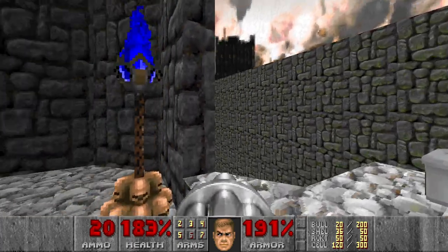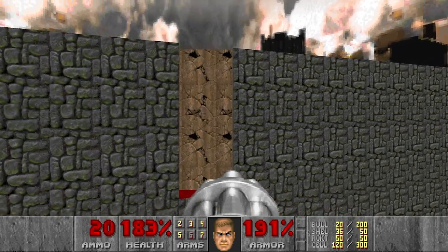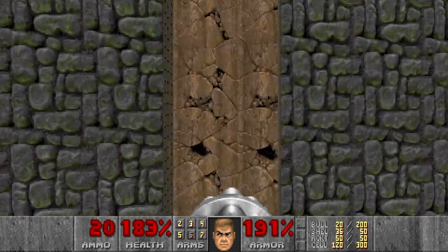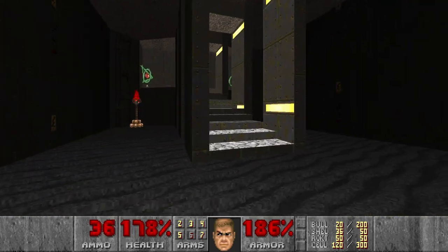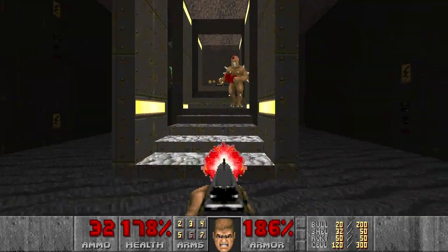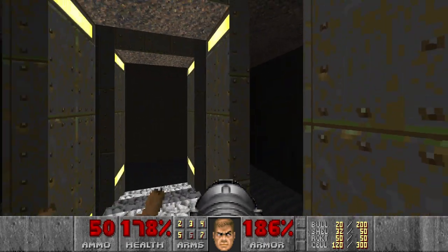Final section. Need to wait till this platform will be lowered. Let's go. And now this room — let's get the imp. And before we get plasma, the Pain Elemental and Cacodemons will be released.